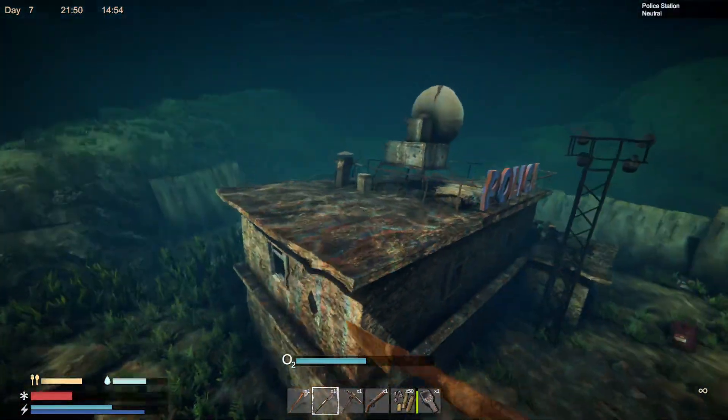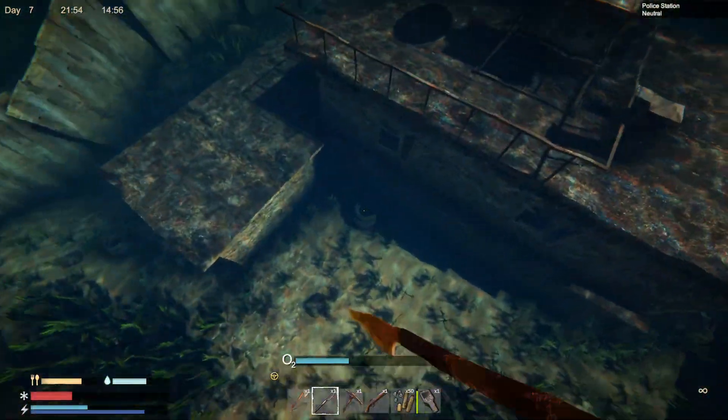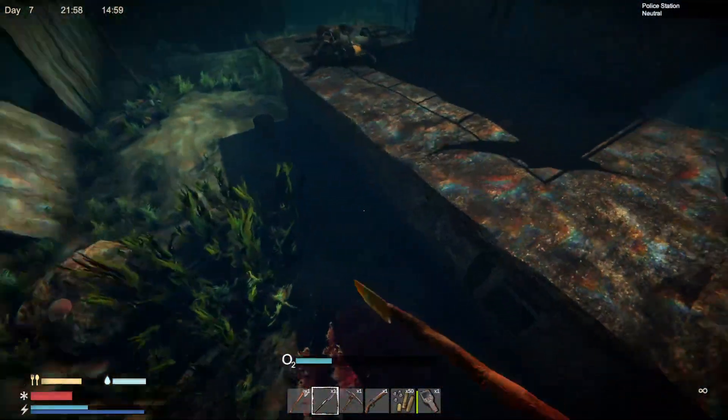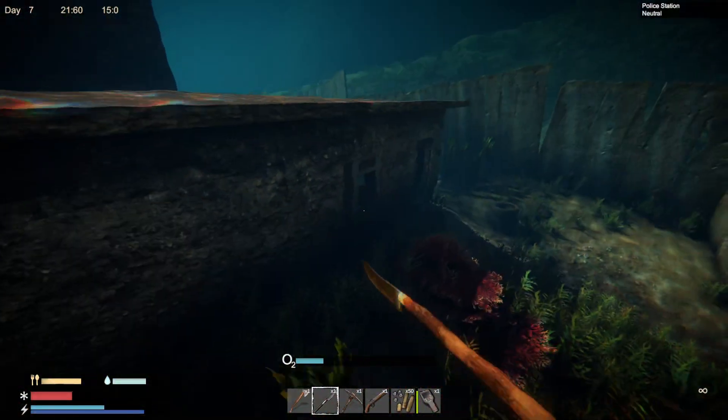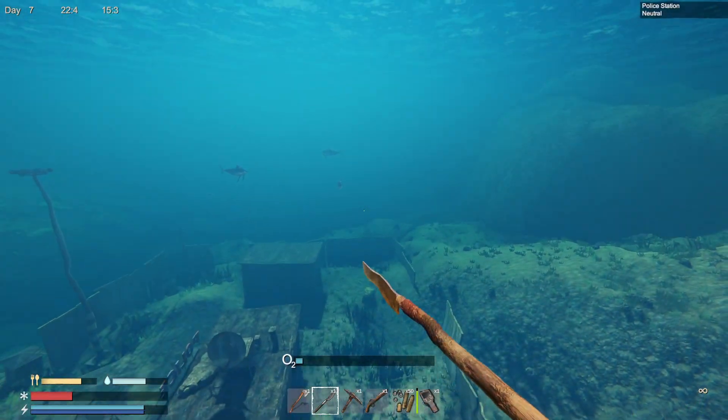So the smaller building is easier to loot, and this one can be looted as well, but it's a little tougher. Let's just find the entrance for now. I've already looted most of it, so here's the entrance.